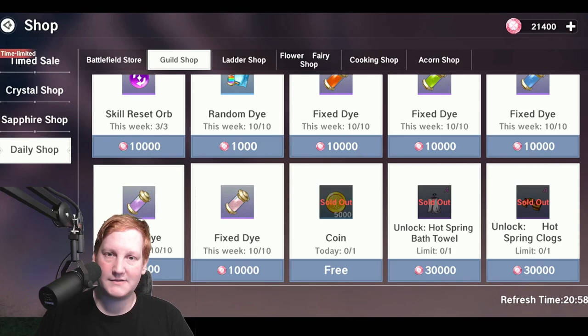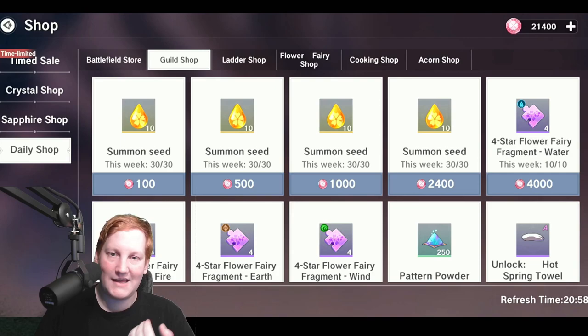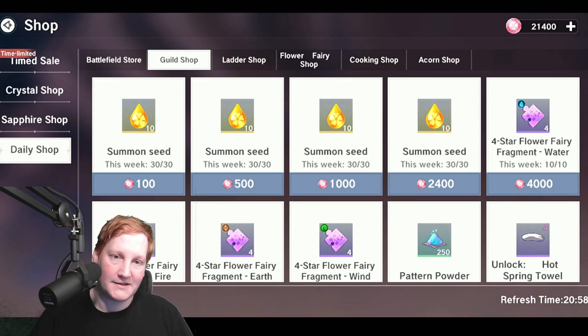For vanity items, the fixed dye and random dyes — I don't really worry about them, but some people had fun with the red dye on early game outfits. The summon seeds — if you're a free-to-play player that is one of the best things for you. You should definitely be trying to get at least the first two bought out, and dip into the third one as well.